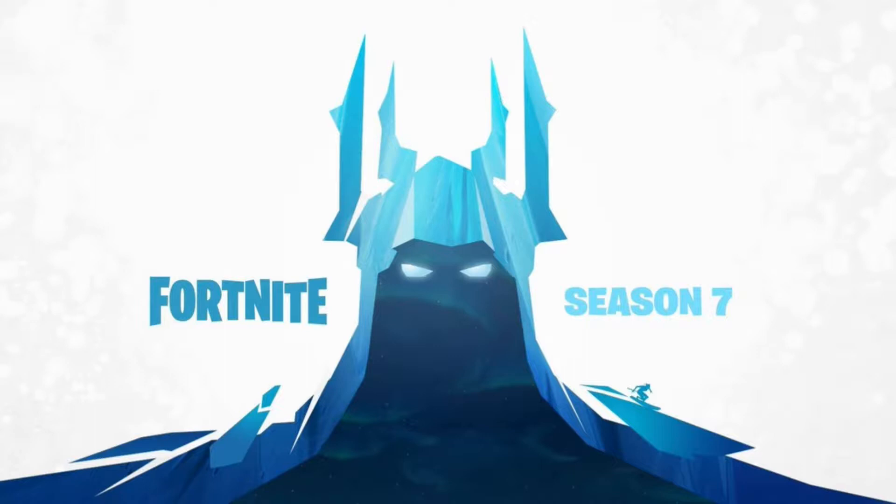This is the first of three teasers leading up to the release of Season 7 on Thursday, and this is what looks to be an iceberg. We all know the iceberg coming towards us near Flush Factory that we actually could get to via replay mode. Looks pretty cool. There's also a castle on top of it. This seems to be that kind of iceberg or that iceberg feel in this teaser.